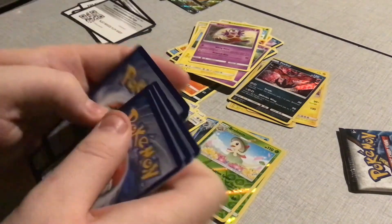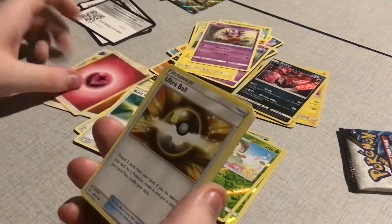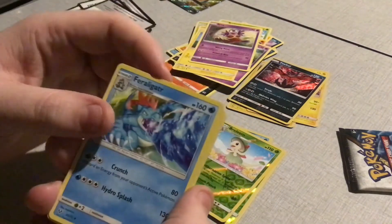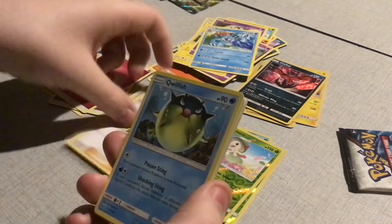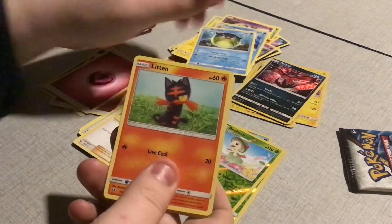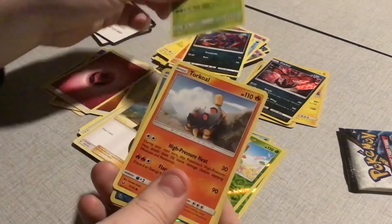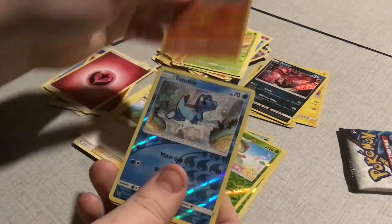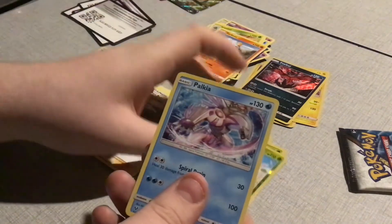Four fish, Zora again, Heal, and Palkia.